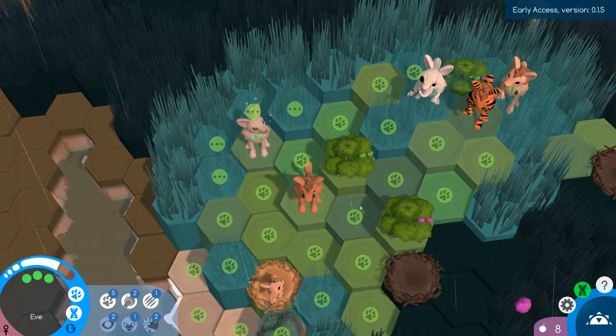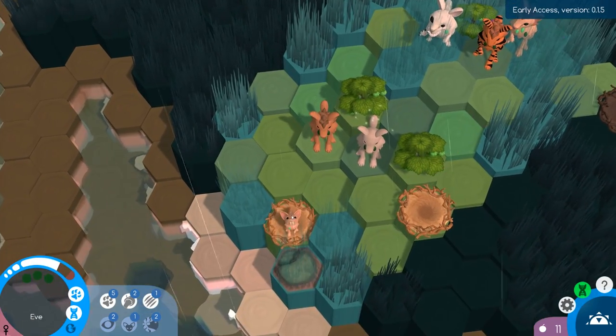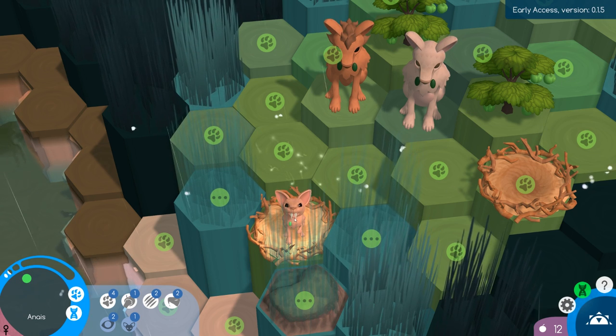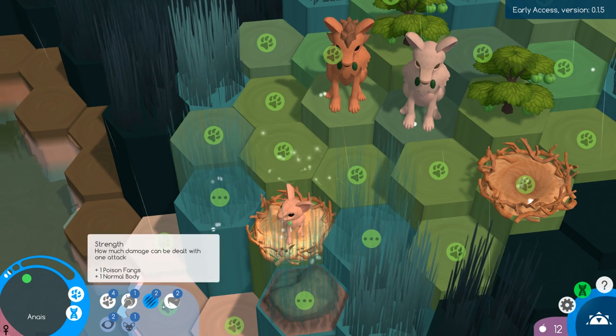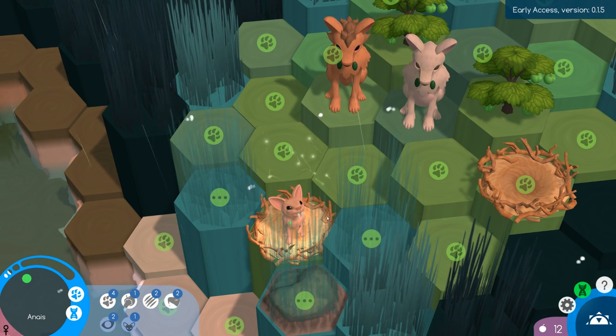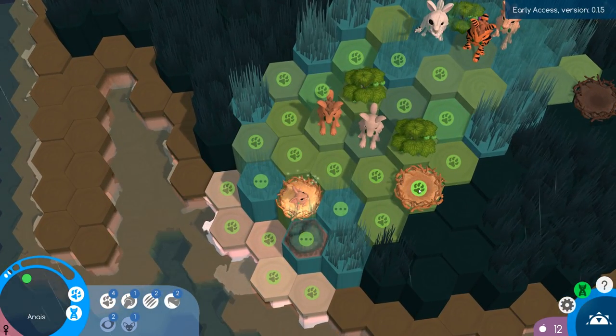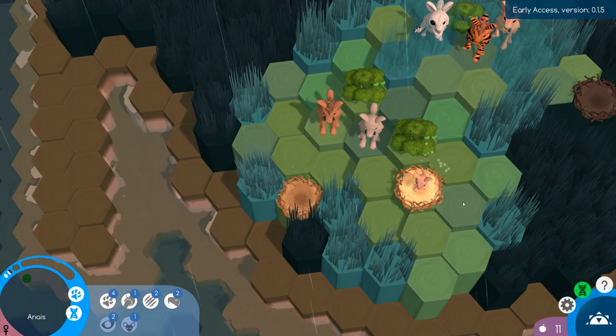Let's get mama over here to pick some berries, and mama number two over here to pick some berries too. Oh look at this little guy - he's got some cute little fangs on him. He has venomous! We got the venomous mutation, that's really sweet. So he'll be fun to breed with others - we can make a super creature out of him. That's really nice.